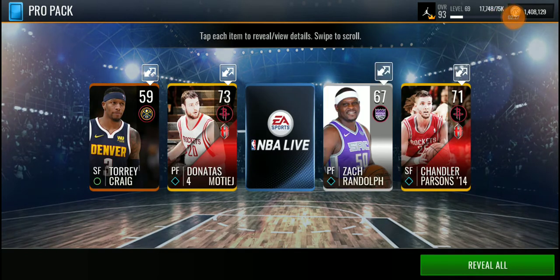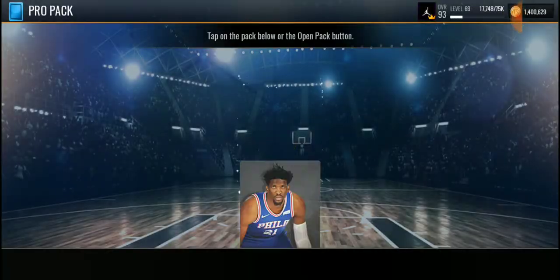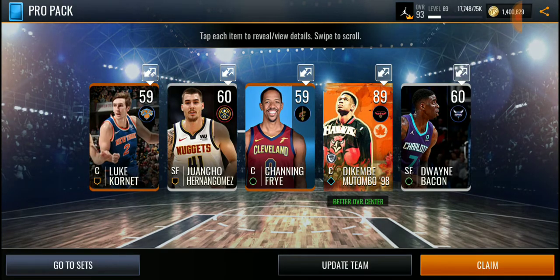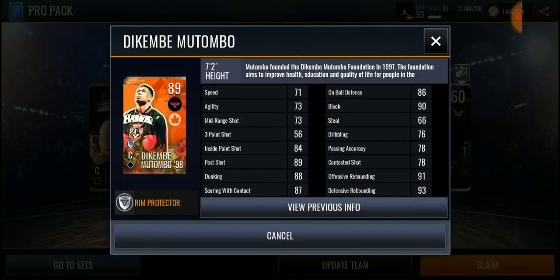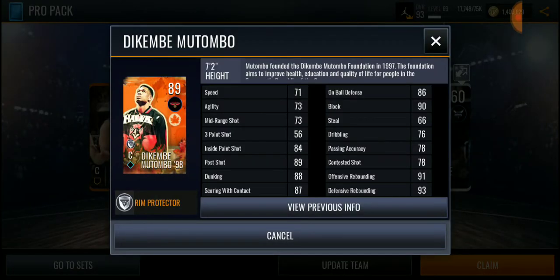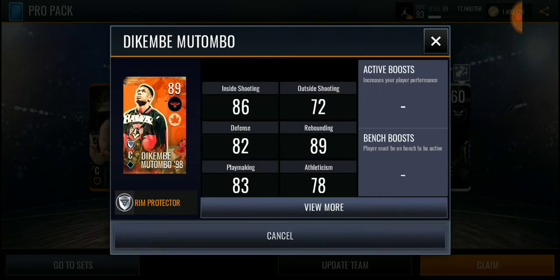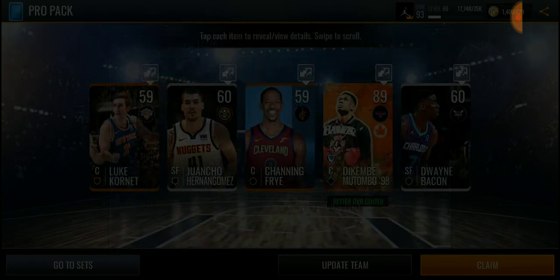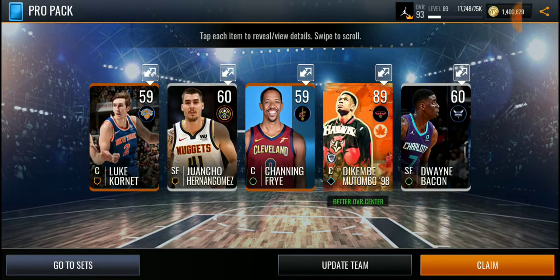Okay, double gold for that one. Next pack — we get an 89 overall, the Dikembe Mutombo! I might do a gameplay on this card. What?! 90 block?! Get that out of here — I did not expect to pull that. That was insane. I might do a gameplay on this card.